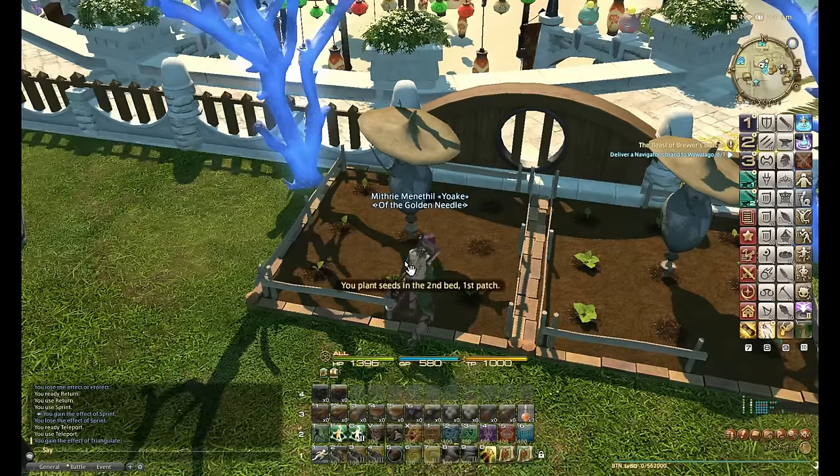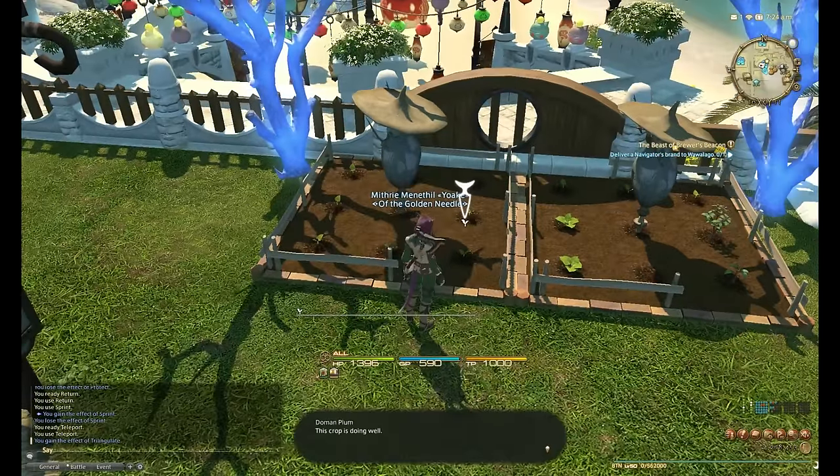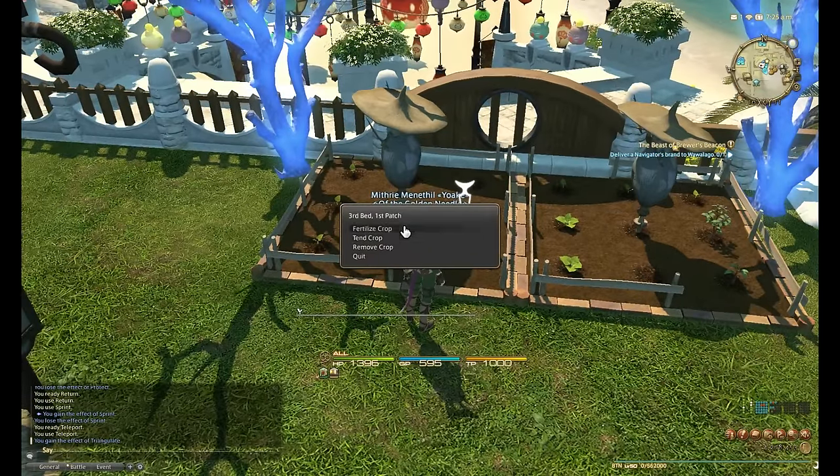On top of soil and seeds, what you can also do to make sure they grow well is fertilize them. You'll see here — fertilize crops. I use a fish meal.